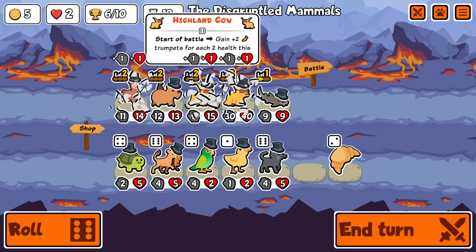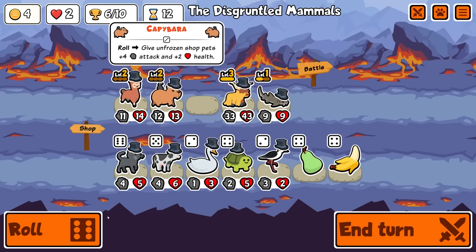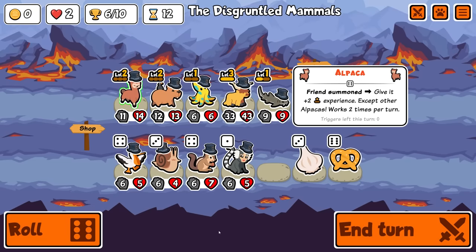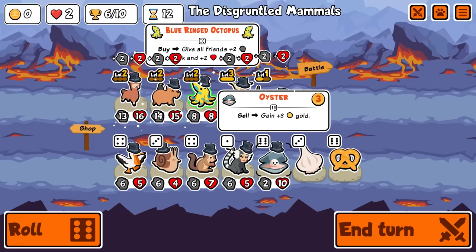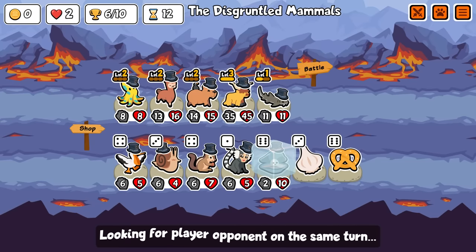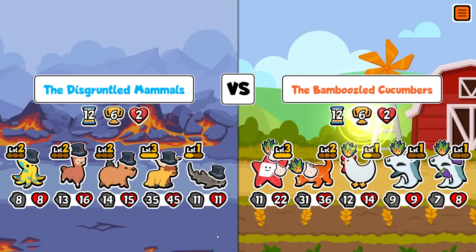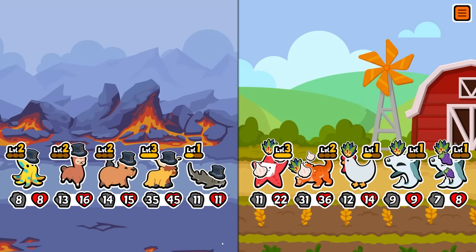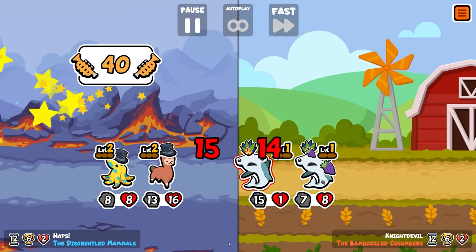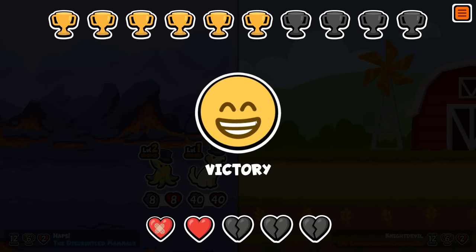I'm gonna buy this and then combine. T-Rex is not what we want — there's nothing here, we roll again. Okay, we'll get some stats. We'll put this at the back. Turn 12, six trophies. We need a Pteranodon and then we also need some Mushrooms. We've got a massive Golden Retriever because we're not using all of the trumpets yet.